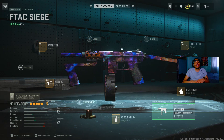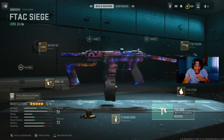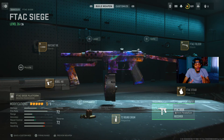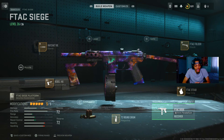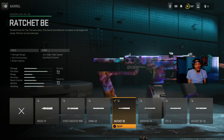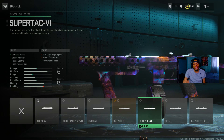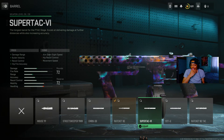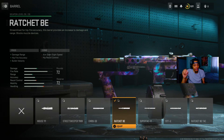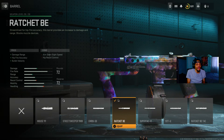Alright guys, so today I showed you my best godly secret SMG class — well it's not an SMG, it's a handgun, my bad. FTAC Siege, aka the Tech Nine from Black Ops Cold War. This gun is very very good, and this class setup is very very good. So on the barrel we got the Rahtac B barrel — this is actually a good barrel. I was thinking about using the Super Tac V, which has damage range, recoil control, and fire accuracy, but the con is it decreases aim down sight speed.